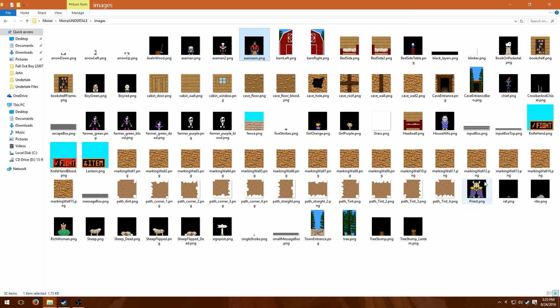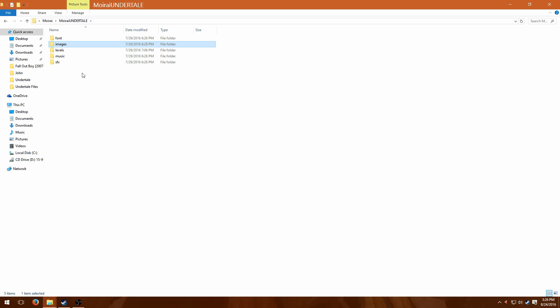Someone like Asgore would almost completely cover him, if not completely. But someone like Sans, who actually ended up replacing him, would have a harder time. You'd have to erase some of the background along with most of the characters here, because they're generally smaller than the characters from Moirai.